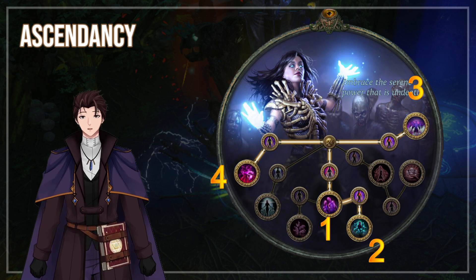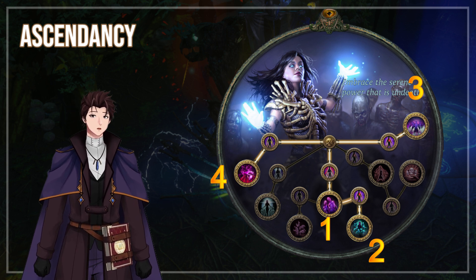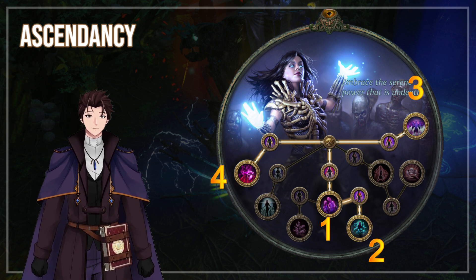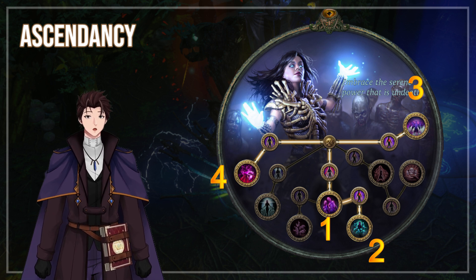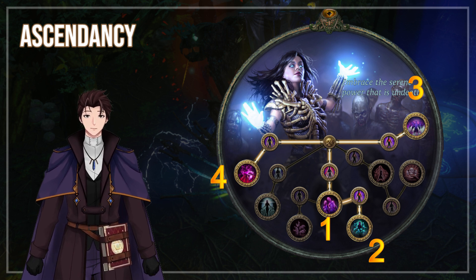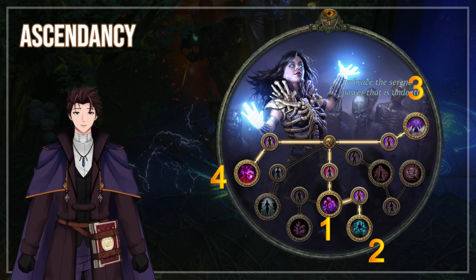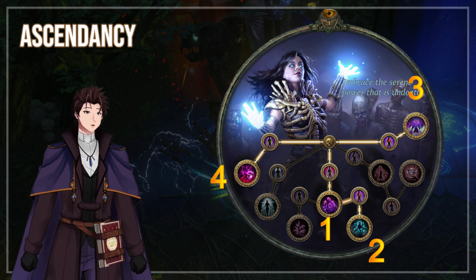For ascendancies, I took Mindless Aggression first, and then Bone Barrier for the extra physical resist — plus the Bone Armour skill is a nice defensive layer. Mistress of Sacrifice is good to take by the time you get to mapping, as you want your minions to last as long as possible. Commander of Darkness gives extra attack speed, though Corpse Pack would require a lot of bodies to be consumed, and in most boss fights you won't have enough to do anything too crazy.